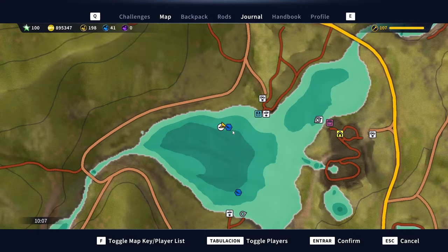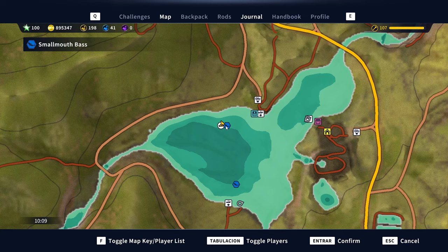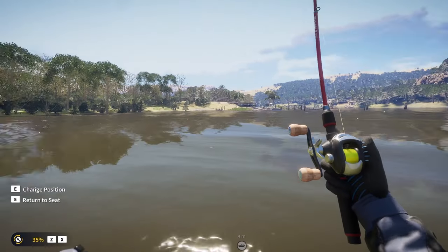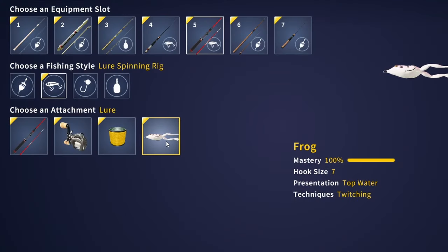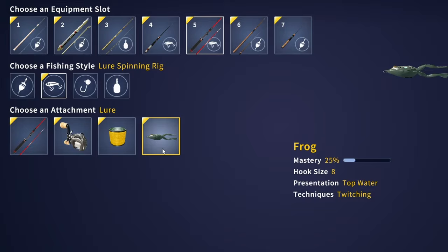So this is the spot right here, essentially the area around this marker, very close to the starting outpost. What I would recommend is to park your boat exactly where I have mine and use a number 7 frog on a baitcasting rig. Make sure to cast all around the boat, because the diamonds can spawn pretty much anywhere within this location. And in case you are not getting bites with the number 7 frog, you can switch over to a number 8 frog and try to catch some of the smaller fish that are probably going to be in the area.